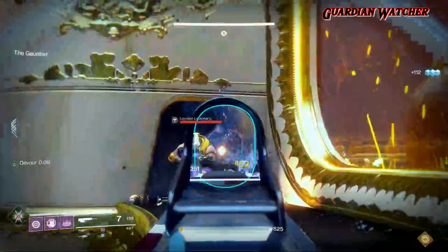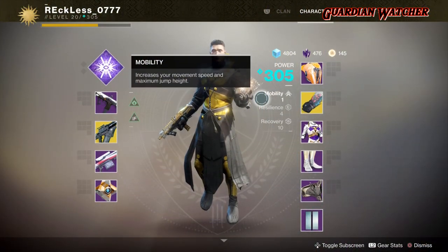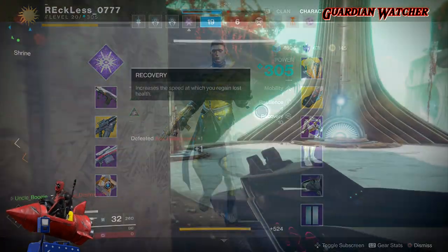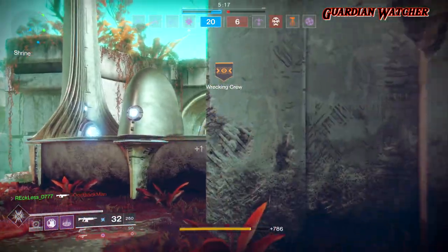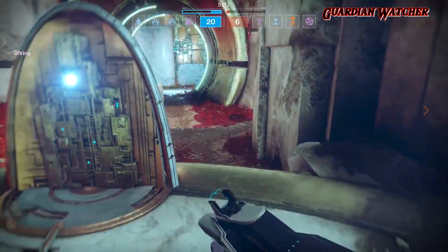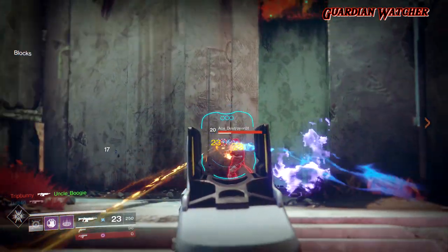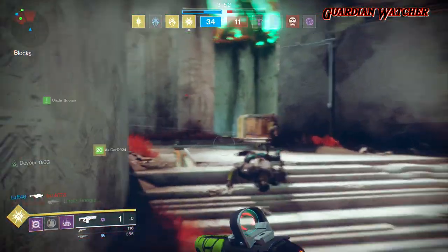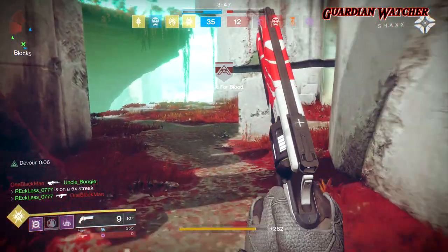Now let's talk about armor stats. You want to aim for 1 Mobility, 4 Resilience, and 10 Recovery. I'm not sure if other classes like the Hunter or Titan can get this type of setup, but as a Warlock in the current meta, you primarily want at least 4 points in Resilience and as much Recovery as possible. The reason for this is because of the infamous Mida Multi-Tool — I go more in depth on that in my Mida review, which I'll link in the description below.